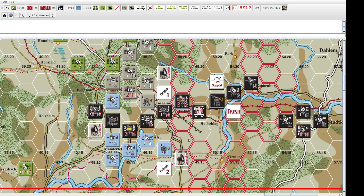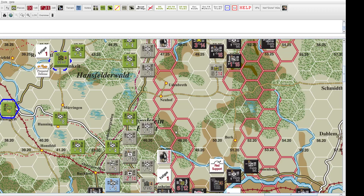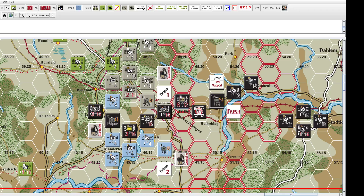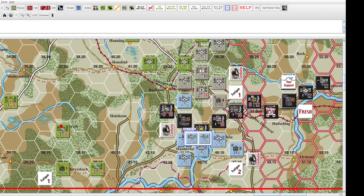For first player determination, a random die roll usually decides who goes first, but most scenarios actually define it. In the Kampfgruppe Piper scenario five, the German player is defined as the first player, so the Germans go first.